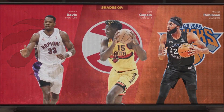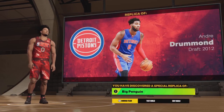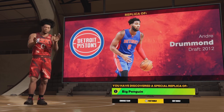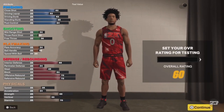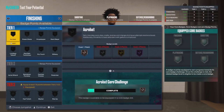After you finish making the build, you should get comparisons to Tonio Davis, Clint Capela, and Tom Robertson. As you can see it says 'Andre Drummond replica build — the Big Penguin.' People do call him the Big Penguin, though I can't quite remember when that nickname started, but that's what he goes by.